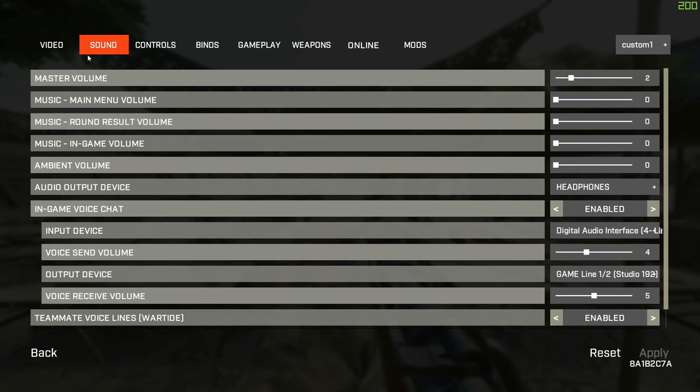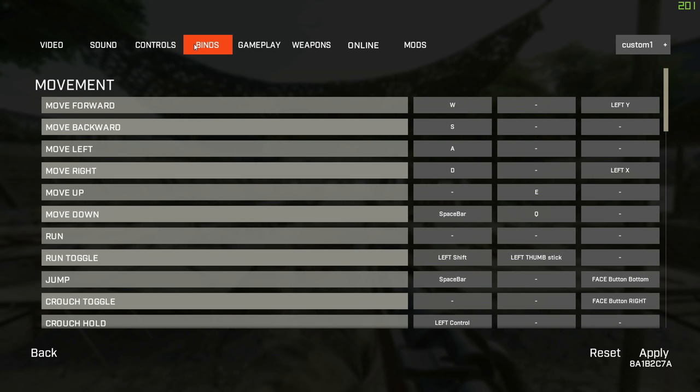Then hop over to Sound and I choose to turn off all the music and ambient volume because it doesn't do anything for the gameplay. The master volume should be whatever your headphones are comfortable with. In Controls, put the mouse sensitivity that works for you — for me it's 2 at 400 DPI. In terms of binds, that's totally up to you how you want to play.